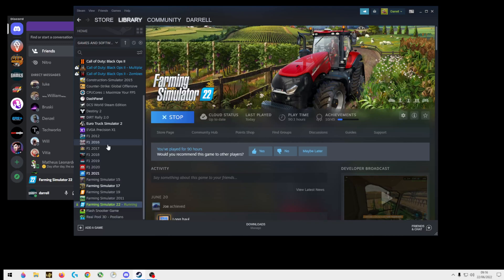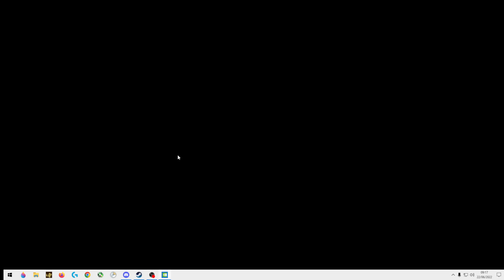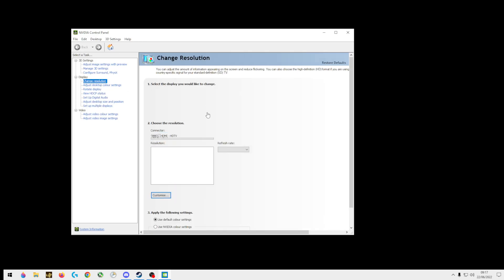I'll quit the game. Now, if you can't choose a resolution size, what I suggest you do is go back into the NVIDIA panel and change your resolution there, then go back and redo the surround. You might have the wrong resolution selected — you may need to create a custom one.